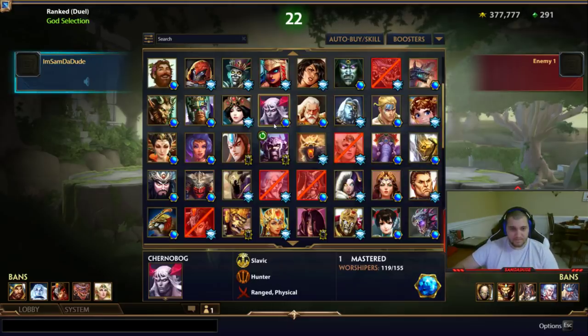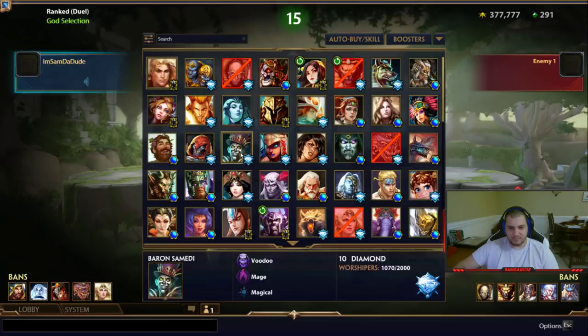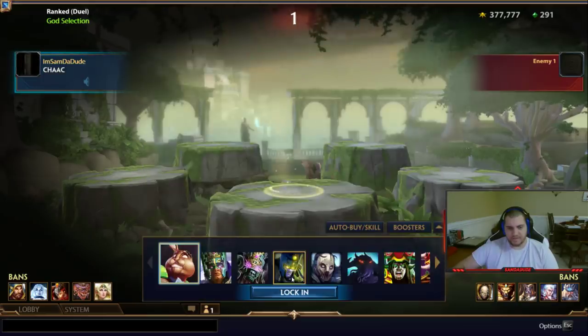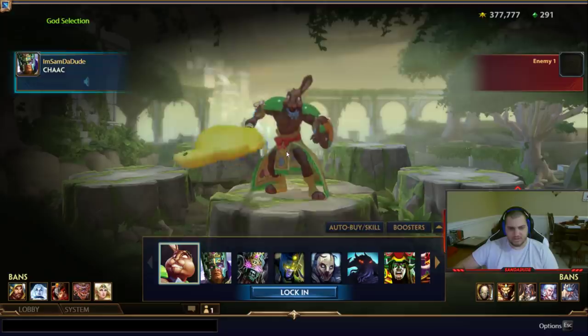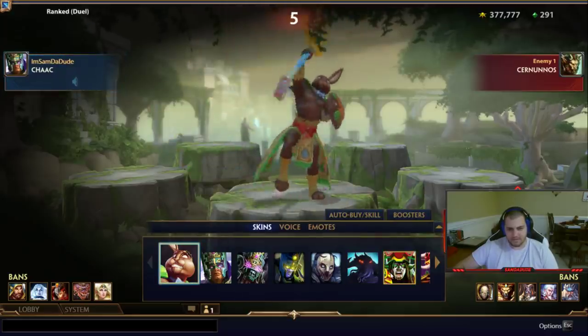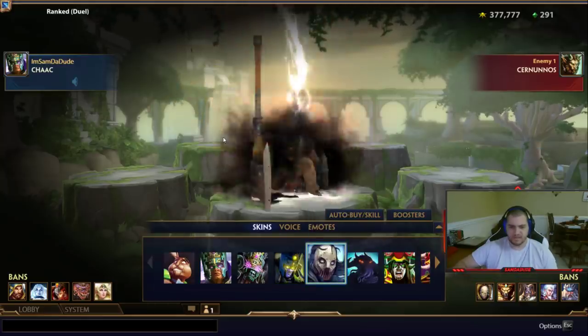I think Chalk has a built-in attack speed, but I recently played Chalk. Does anyone else have a built-in attack speed reducer? Baron and Chalk are the only two that come to mind immediately. I'll play Chalk, because Chalk can get Ichabal. Let's use Chalk, the Slaughter Skin.